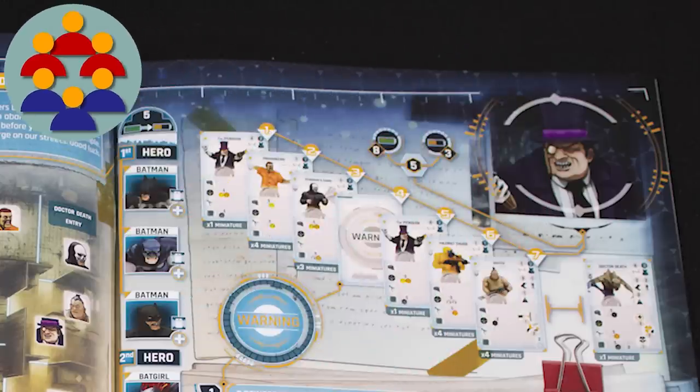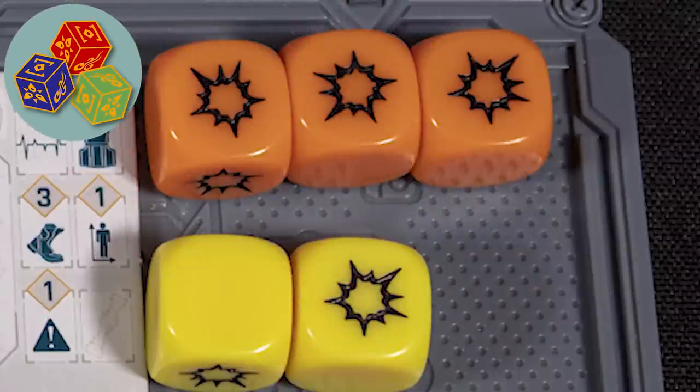Teams: one player is the evil villain and the other players are working against them. This game has lots of dice rolls.